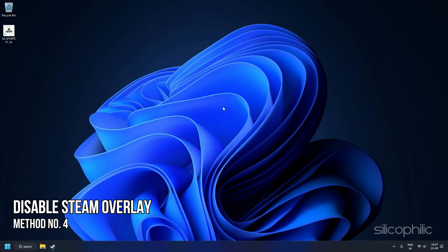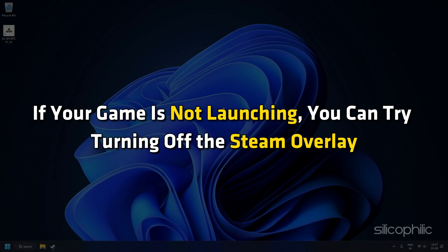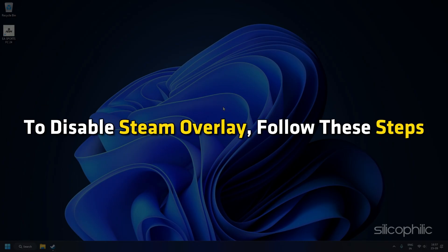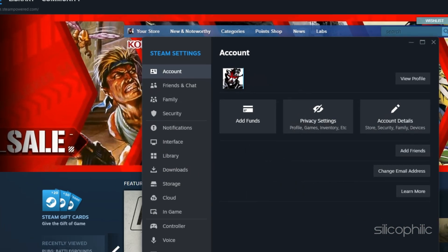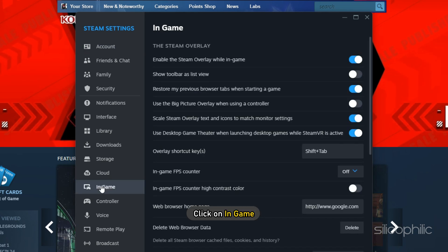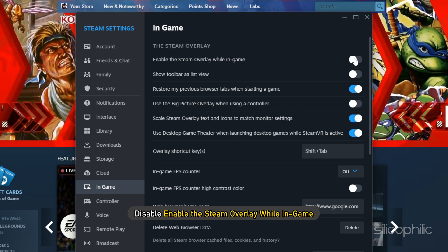Method 4: Disable Steam Overlay. Windows 10 and 11 have a feature called Full Screen Optimization that can cause problems with some games. If your game is not launching, you can try turning off the Steam Overlay. To disable Steam Overlay, open Steam and go to Settings. From the left panel, click on In Game and disable the Enable Steam Overlay while in Game option.